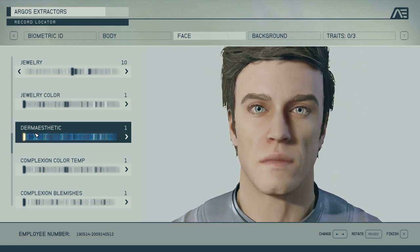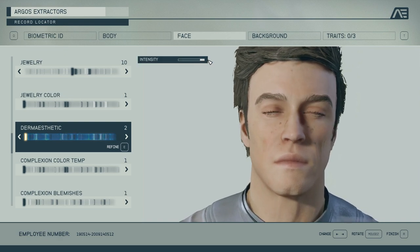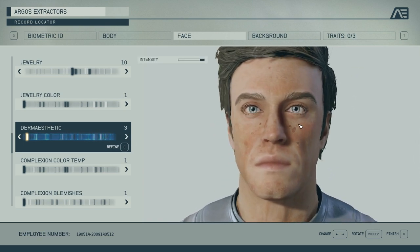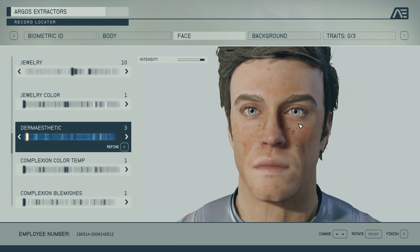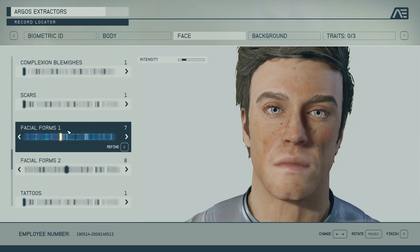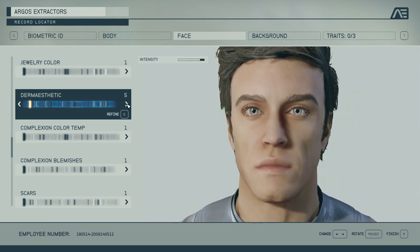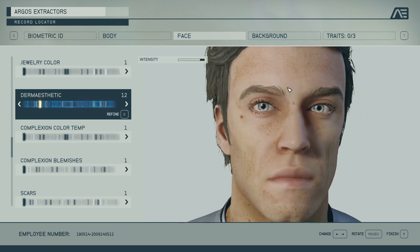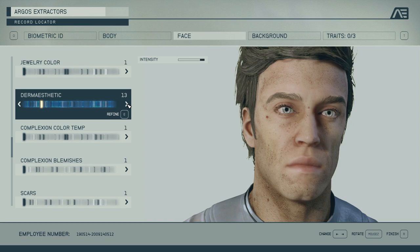The dermaesthetic options are insane. These are your skin options — I'm going to set the intensity all the way up. I think it's something like 70 of them. This is your skin texture, the look and feel of your skin, the aging, the blotching, the weathering. And let me just say that below this there's so much more — this is just one menu. As you customize, you can take this and layer it. When you zoom in all the way, it's insane how good it looks. The texture work is fantastic — the realism involved is really phenomenal.